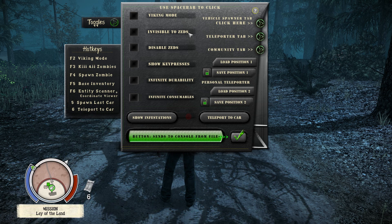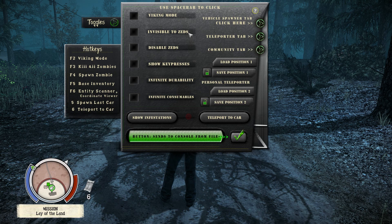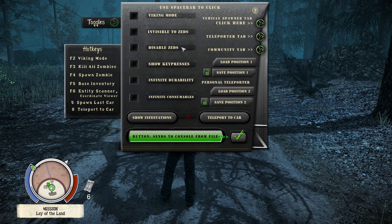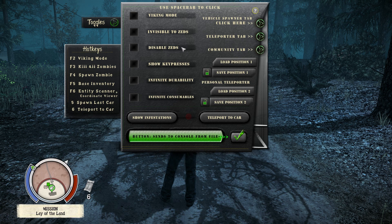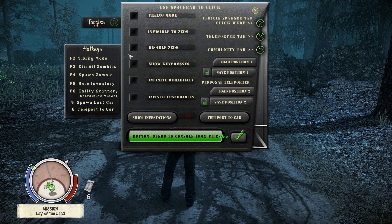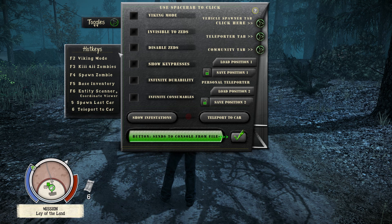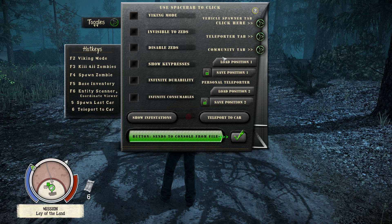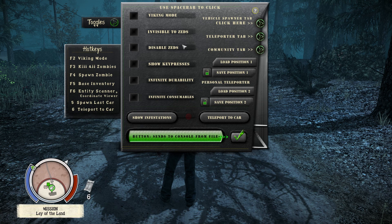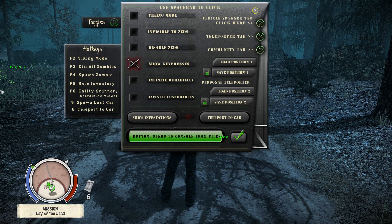Invisible zeds is pretty self-explanatory — you're invisible to zombies, they won't attack you or go near you. Disable zeds removes zombies entirely, which kind of removes the whole point of the game, but I use this when testing vehicles. I'll disable zeds and drive around the map to explore new areas without risking getting attacked or damaging my car.